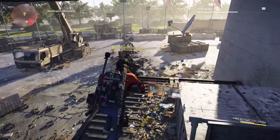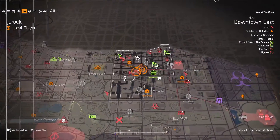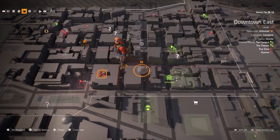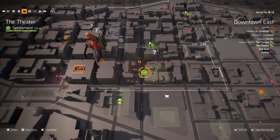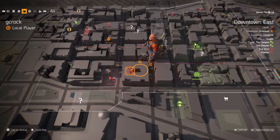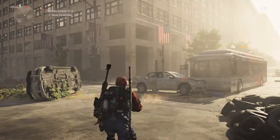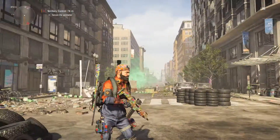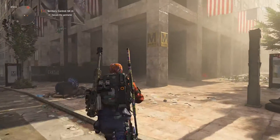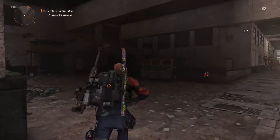You want to spawn at the theater settlement and come to this location here. There's a theater and it's just west of that — this is where I'm standing now. On the map you're aiming for that building with the square hole in the roof. You're looking for all these cars on the road, one tipped up, and the metro sign there as a landmark to show you where to go.